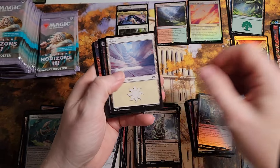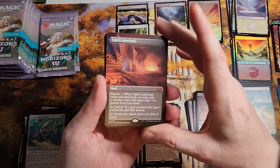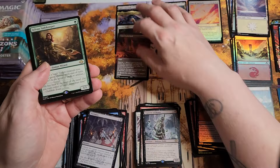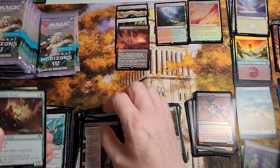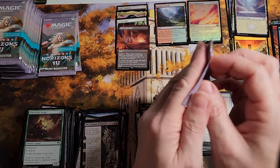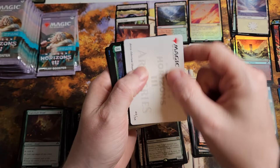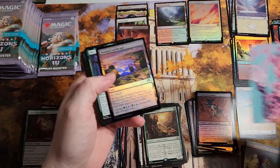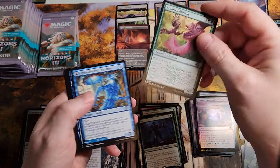Where are my Eldrazi's? Foil — wow — full art Ugin's Labyrinth! That is a sweet hit, with a Sylvan Safekeeper with it. No Eldrazi yet, but this box is definitely going well. We'll say it's hot.